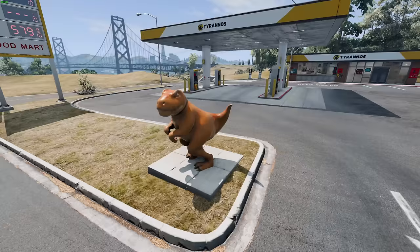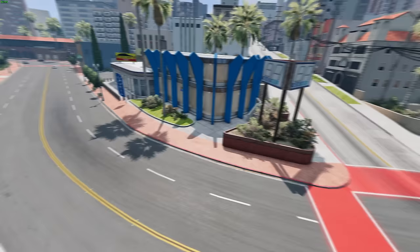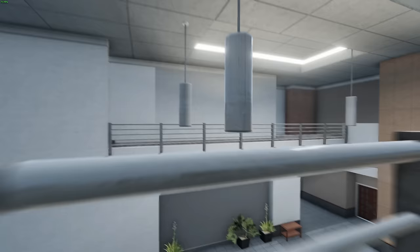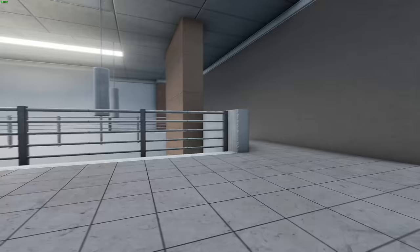They've added a Tyrannos fuel station on Spearleaf Island — that space was just empty before. Near the beach on the main island, they've improved the fuel station, now a Trillobite station that looks a little better. The signs now display dynamic prices, which is going to be useful for career mode. They've also improved the police station — the exterior has new textures and on the interior there are plants, benches, and a reception area.